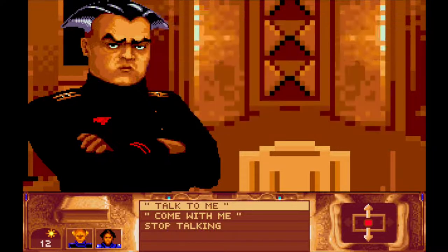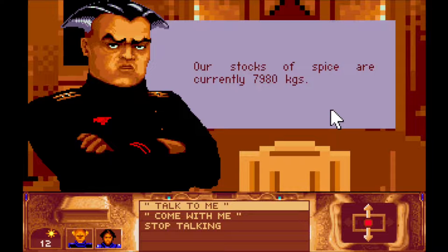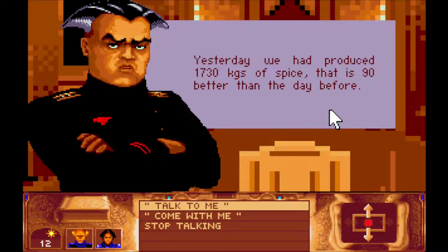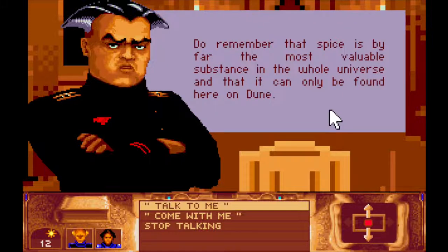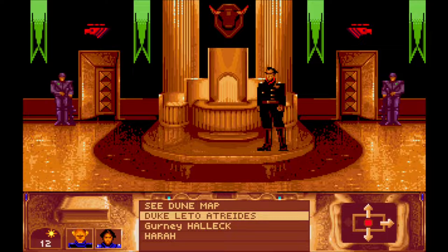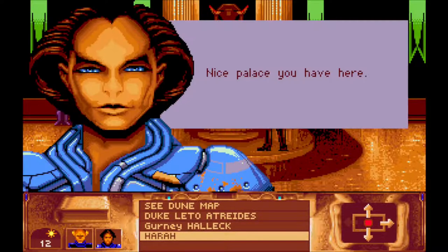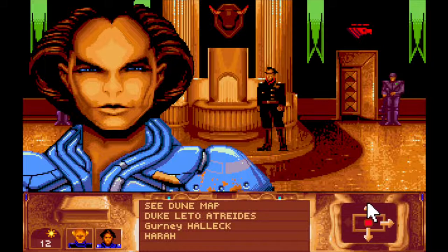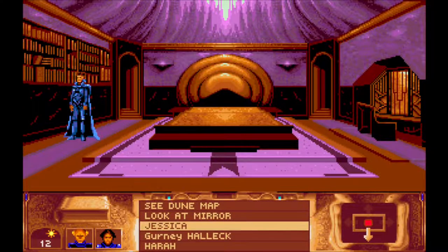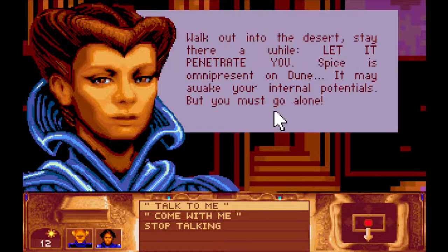Our stocks of spice are currently 7,980 kilograms — we produced 1,730 kilograms. It's improving! Let's see if anybody else — oh, you're back here, Duke. "Remember that now our most important task is to achieve good spice production." Should we take Harah to meet Jessica? "Oh, with a girl — I knew this would happen. She's quite charming, but don't let her distract you from your goals." Jessica says: "Walk out into the desert and stay there a while. Let it penetrate you — spice is present on Dune; it may awaken your internal potentials. But you must go alone."